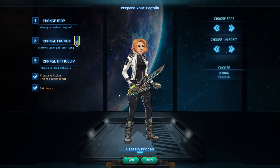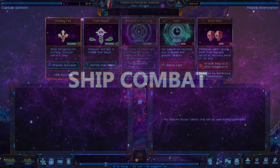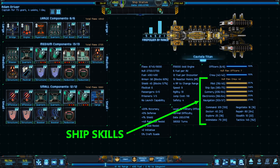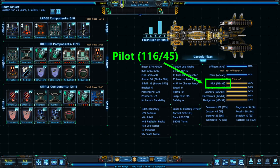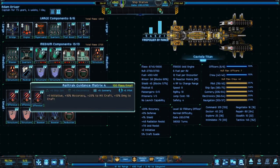Now that you have your captain set up, let's talk about the main aspects of the game: ship combat, ground combat, the card game, and trading. Ship skills comprise scores such as pilot or navigation, representing the accumulated score of all your crew members put together for that particular skill. For instance, a pilot score of 116 over 45 tells us that we have 116 pilot score out of a soft cap of 45, resulting in a score percentage of 256%.